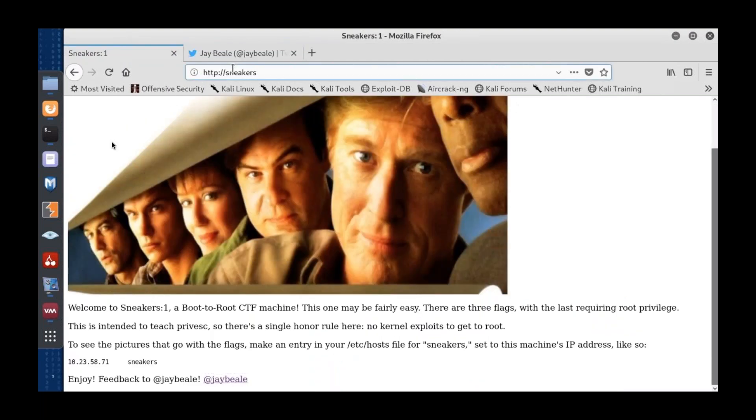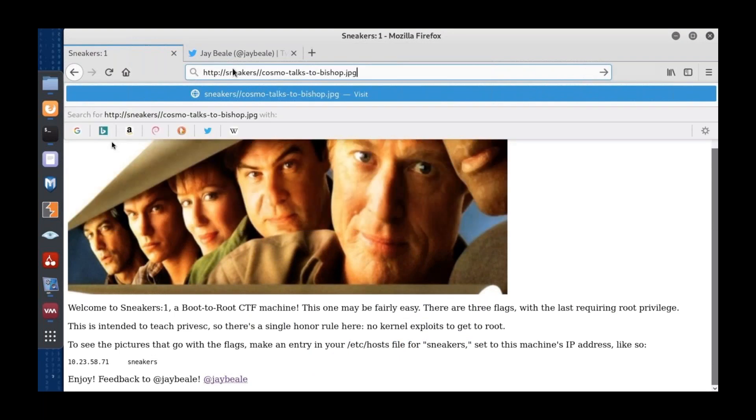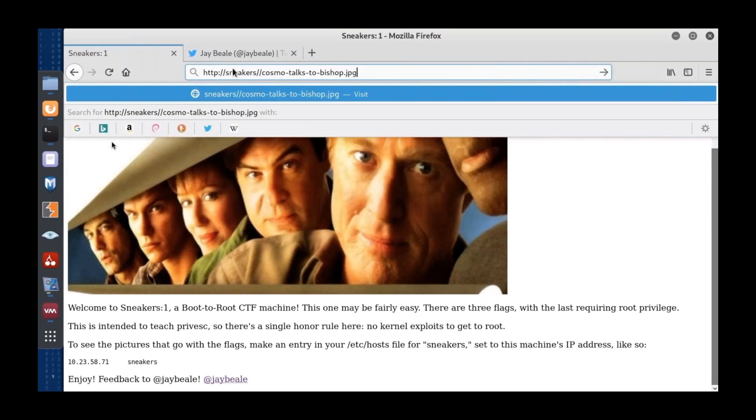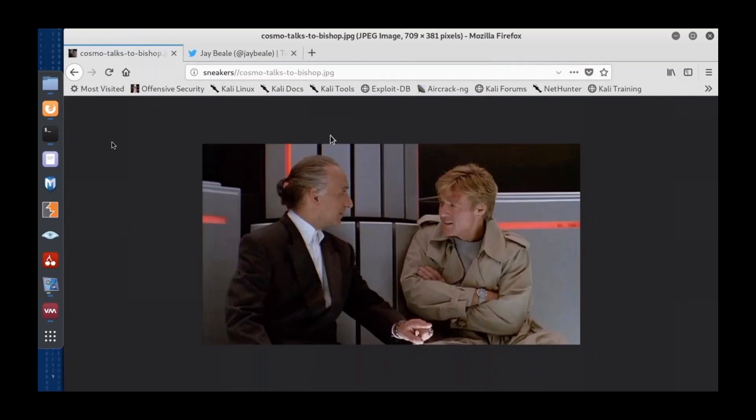The robots.txt file had just one file that we were asked not to crawl: 'Cosmo talks to Bishop.' Sneakers is a somewhat dated but classic movie. As attackers and hackers, we love it because it's actually got some pretty realistic parts in it. Here we have Robert Redford and Ben Kingsley sitting on a crazy supercomputer in this scene.